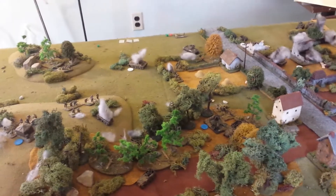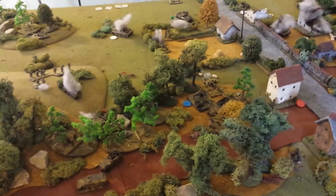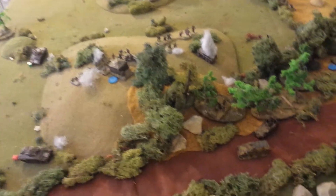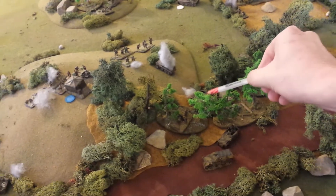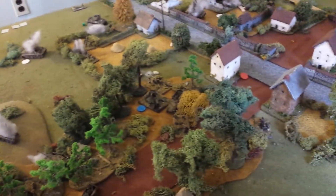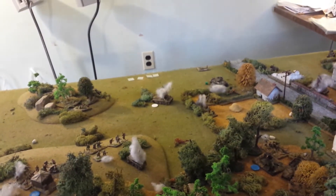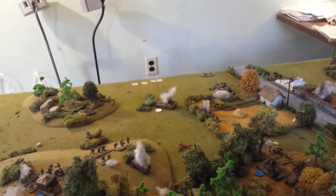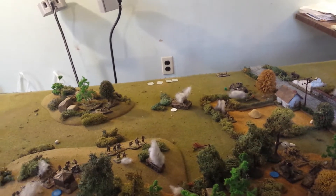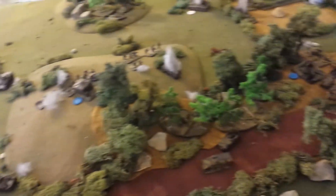That's the situation for turn three. Turn four coming up. The Germans moved up their infantry from the road toward the village, and shifted some infantry from down in the buildings up along the road and toward the woods. They've got a machine gun team in there now supporting the tank, holding that objective on the hill. A squad of Grenadiers on the road and another MG team heading up in that direction. The Pak 40 took a shot at the M10 across the field — missed — then did some high-explosive shells on a squad of infantry and managed to pin them in that field.